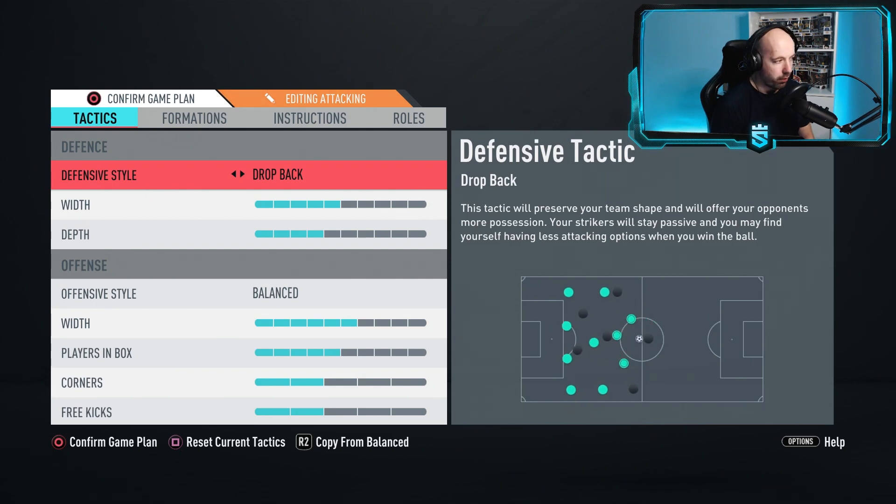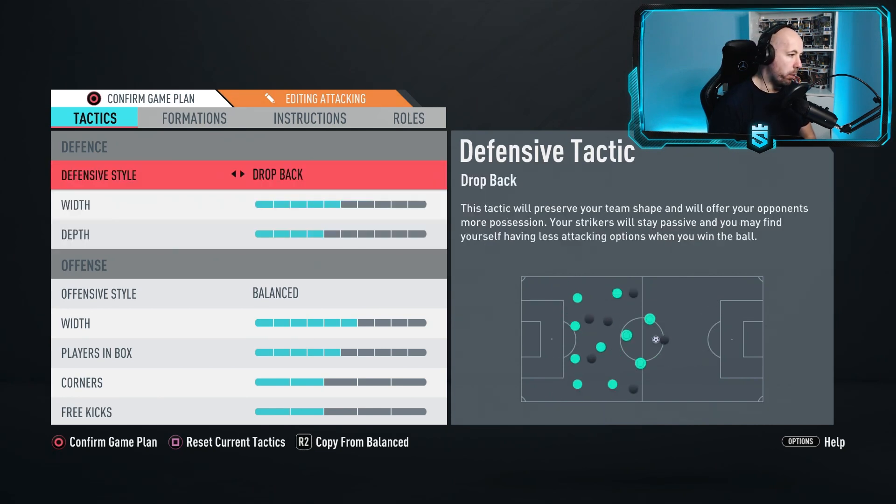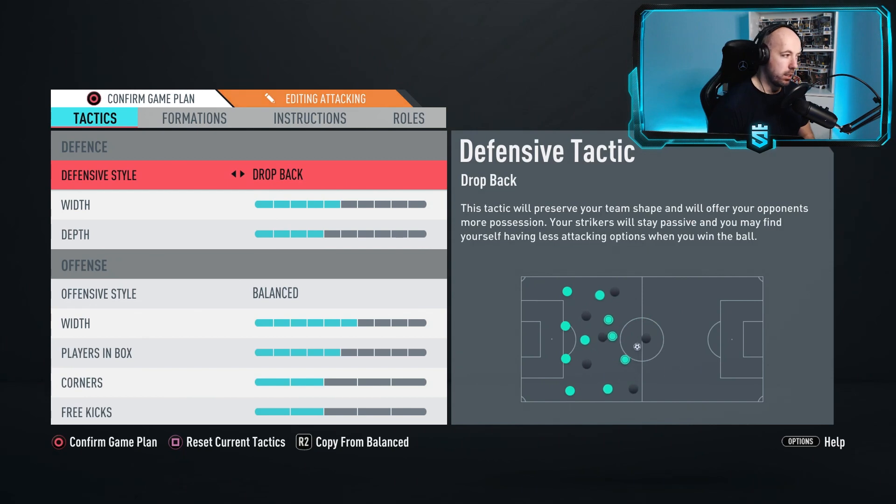I like to press my opponent, manually defend, and move my players into positions where I want them and press as much as I can to make them make a mistake. I'm not the kind of player who'll just sit back and let AI defend. What Drop Back does is preserve your team shape - when you lose the ball it puts your defenders and midfielders in the right position faster, resetting your team faster so you can concentrate on pressing without worrying about whether other players are in position.